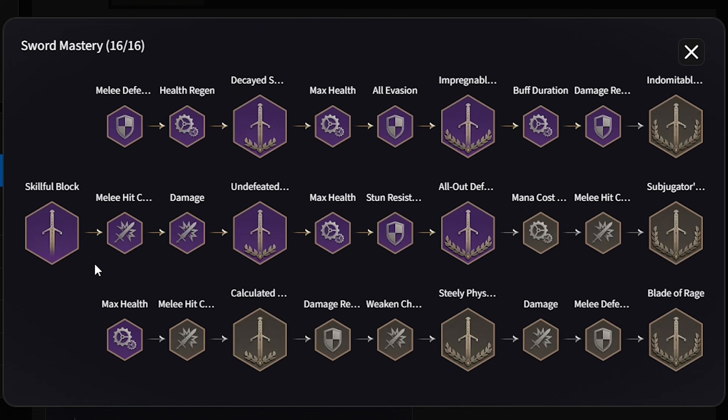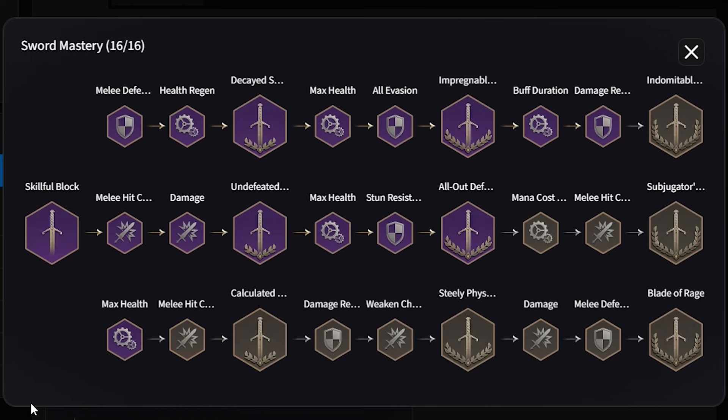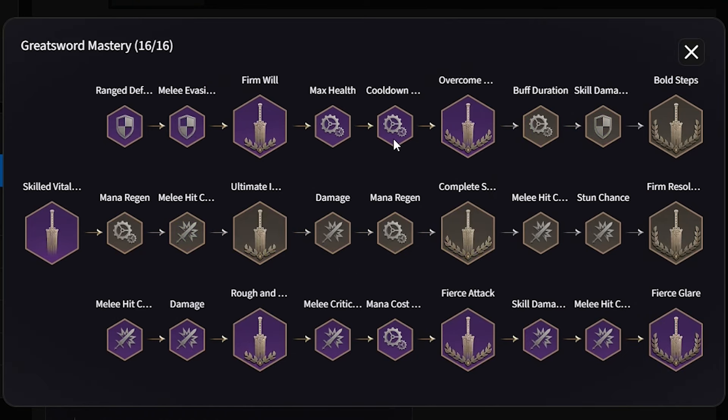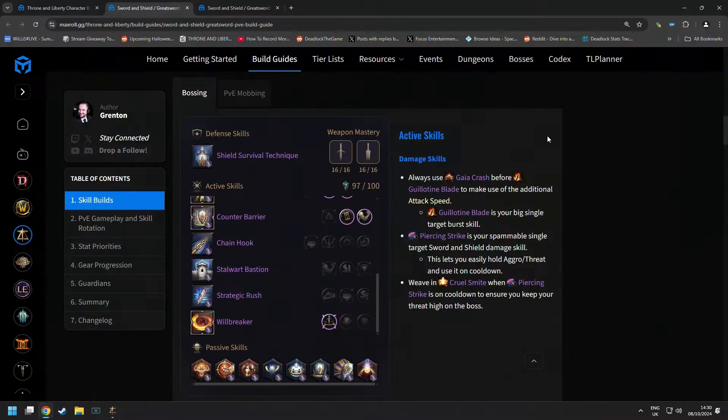For sword and shield masteries: go halfway through the middle tree, the full top tree, skip the very last node, and take one on the far end. For greatsword: take six at the top, one in the middle, and the full bottom row. Just copy these exactly.